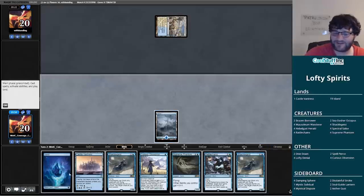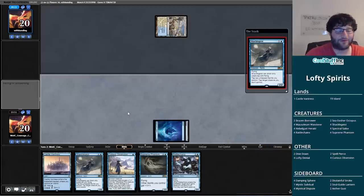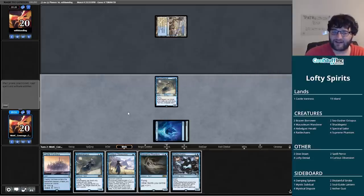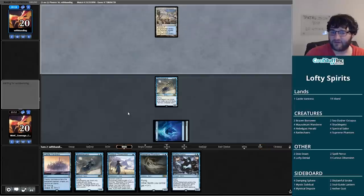We've got a couple of options here. I could just slam the Shackle Geist on my main phase — I think that's what I'm going to do, because ideally next turn we play a land, play Curious Obsession, attack with the Shackle Geist, and have Rattlechains up to protect it. That would be the goal of what we're going for here.